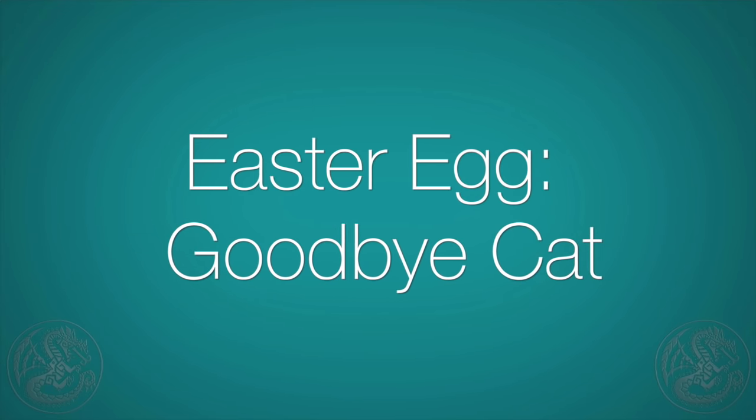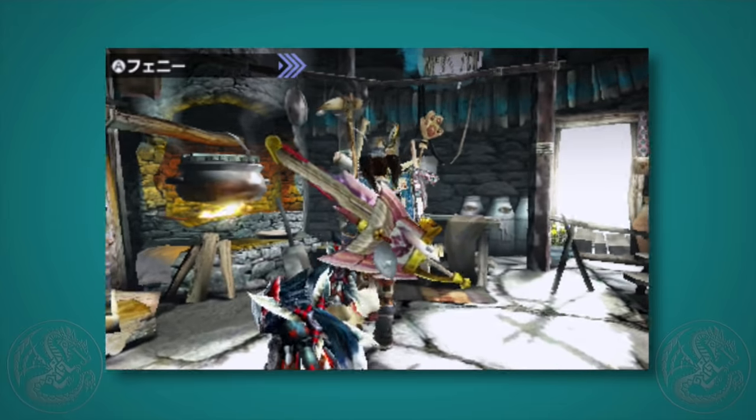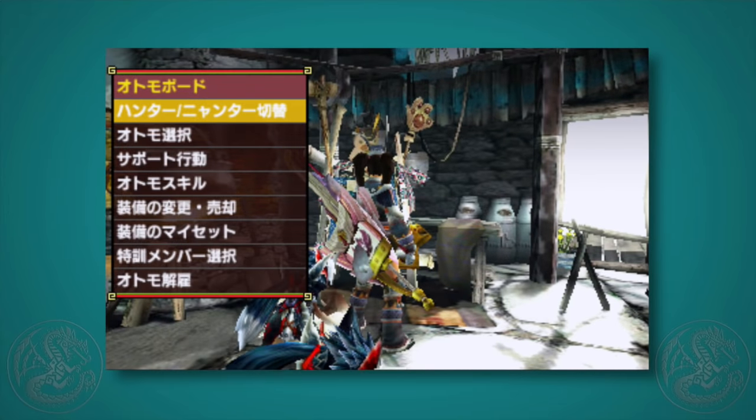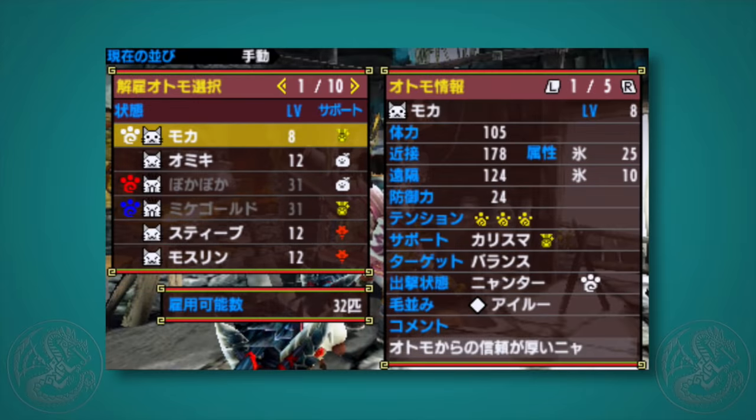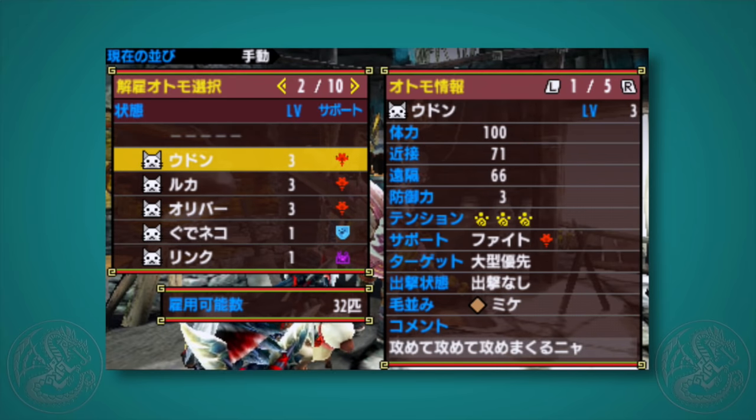And now time for an easter egg: the goodbye cat, or goodbye palico animation. If you go over to your palico board and choose the bottom option, this will allow you to say goodbye to a cat permanently. They actually took the time to change the animation from Monster Hunter 4. Take a look and enjoy!